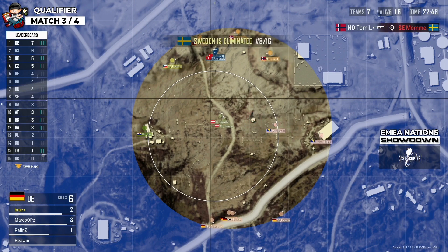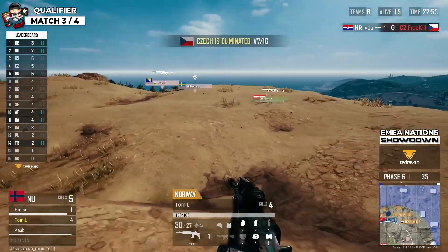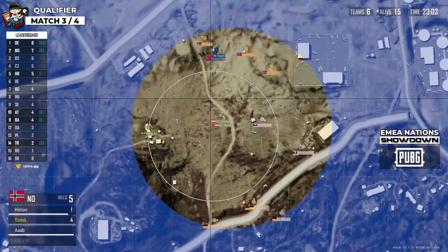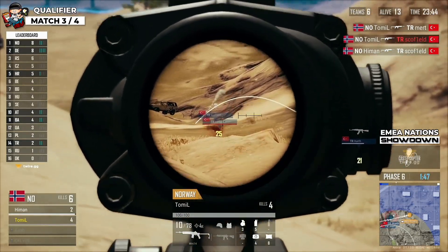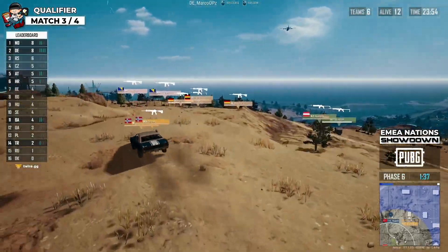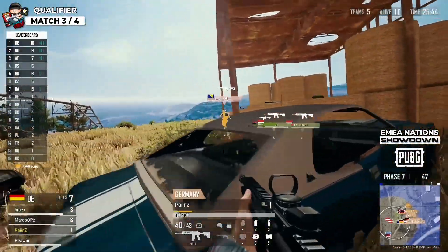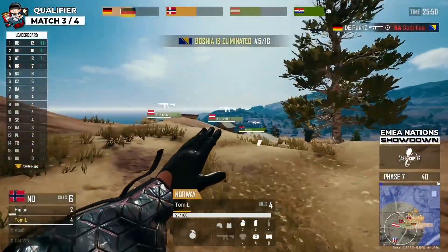That puts Germany into first place with seven points so far. Mommy goes down — Sweden's hopes are eliminated for at least this game, though they still have one more game this evening to qualify. Czech Republic out in seventh. Norway drops to fourth — nades come in opening fire towards Turkey. Schöfield goes down, then Murt falls. Havana steals that for Norway, who are doing a great job — eight points for them. Germany with eight points as well. Paint goes for Godriller — Godriller opens fire but gets hit with a straight headshot and falls. Top four still remains.